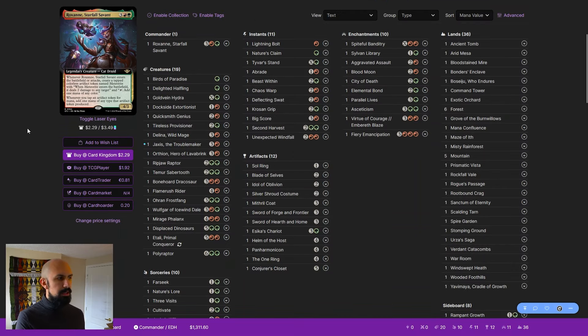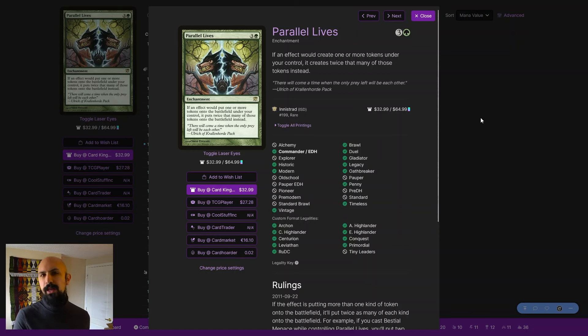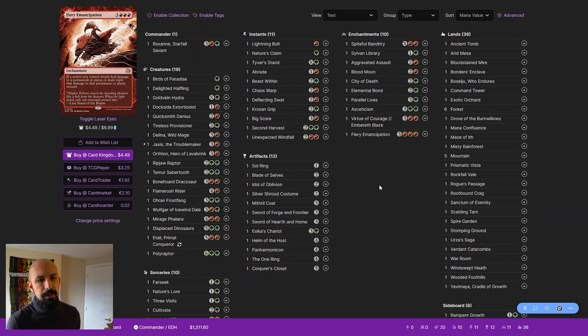We need to talk about Roxanne and what makes her abilities good and viable. There are a few directions to explore. The easiest is token doublers — we've got Parallel Lives for example, which when a token enters gives us another token. This is very good with Meteorites. I'm known for not really liking token doublers, but here I particularly like them because they create more damage and immediate on-board effects.